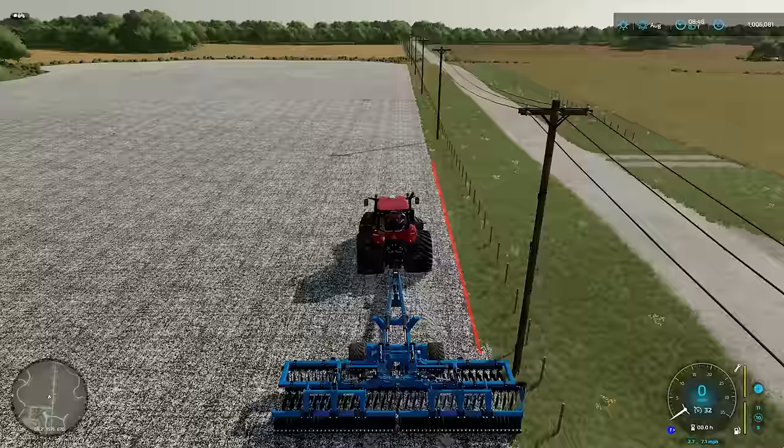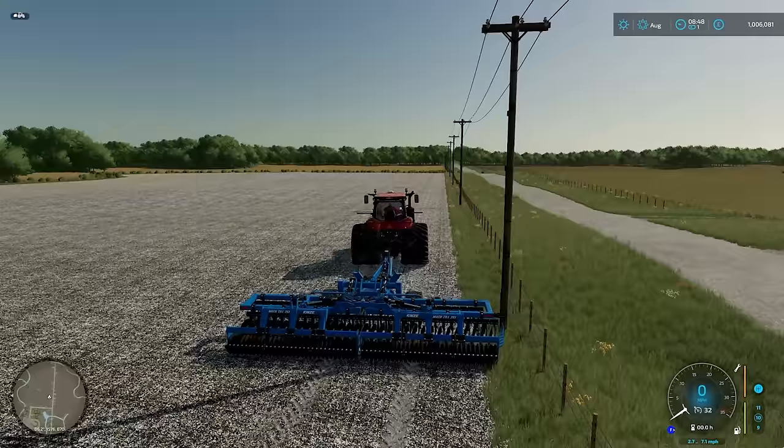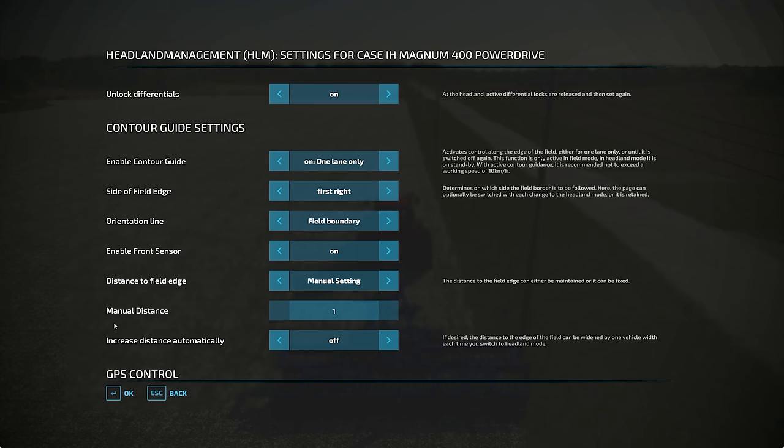So for the edge of the field here, the tractor would be positioned 4 metres in. If you want the edge of the implement to run right along the edge of the field, the tractor would be 4 metres into the field — so halfway. We'll put it on 4 metres. You can, if you want to, put it at 3.5 metres so you've got a bit of an overlap on the edge of the field. I'm not going to do that here because these telegraph poles are incredibly close to the field, so I'm going to put 4 in there.